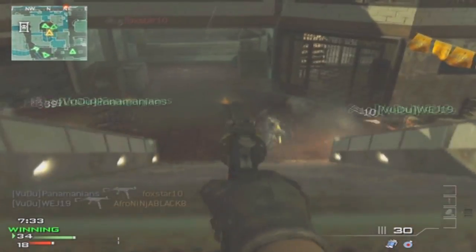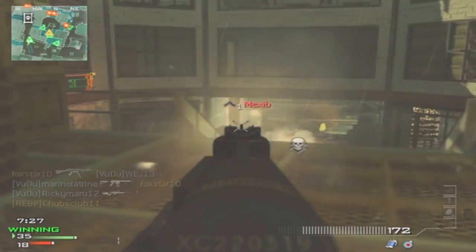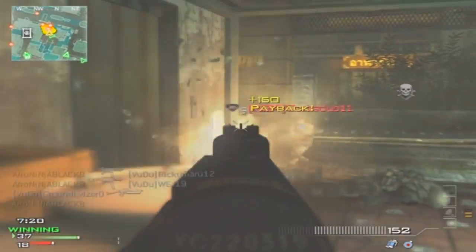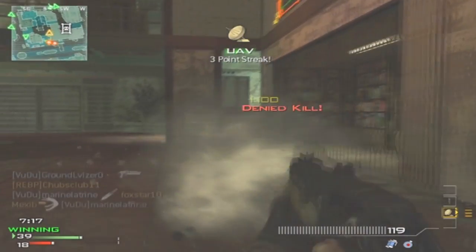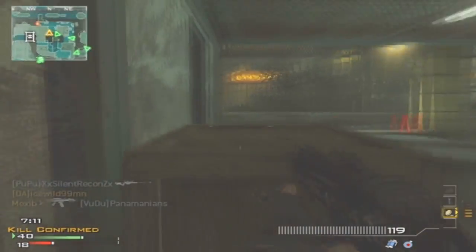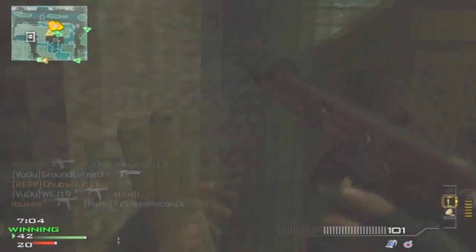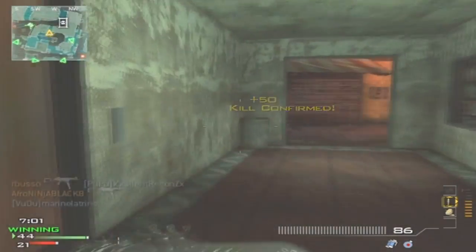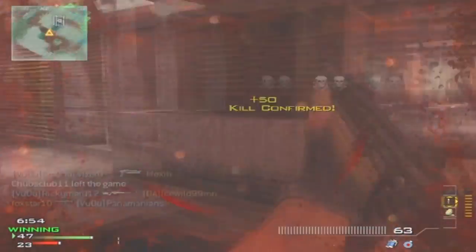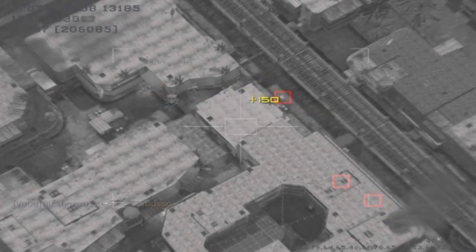You're definitely going to want to use a submachine gun. I'd probably recommend the PP90M1, because that gun is probably one of the only overpowered guns in the game. Pretty much all guns are balanced in terms of gun setup, but I think just like the FAMAS in Black Ops, the PP90M1 stands out just a bit above the rest. I don't think Infinity Ward will nerf it because it's really not that overpowered — and if they did nerf it they might make it too underpowered.